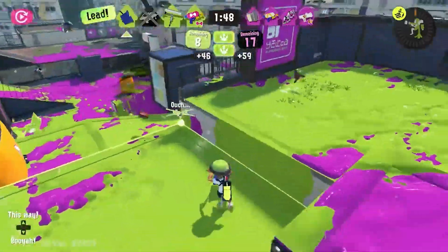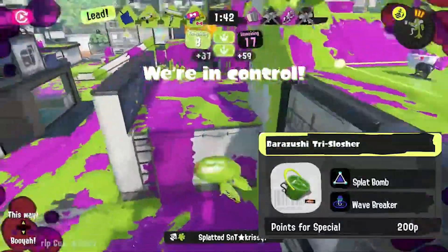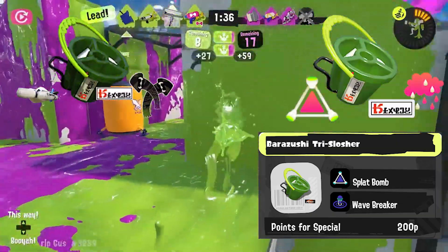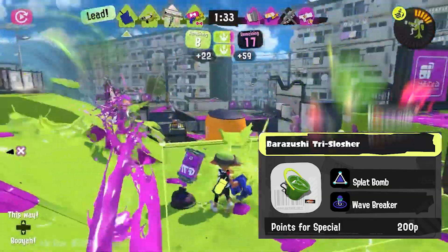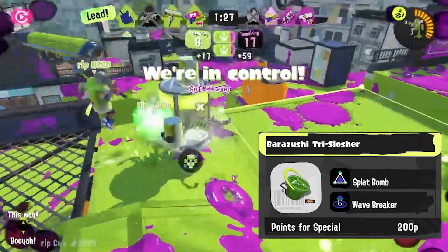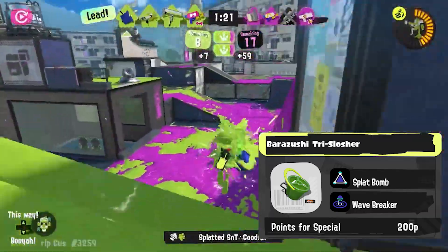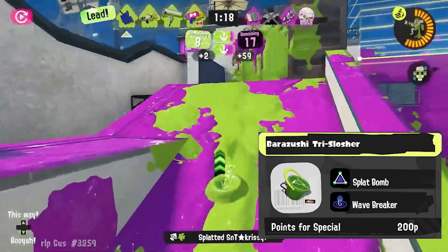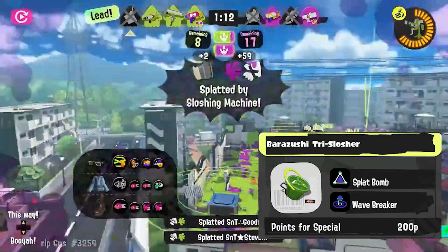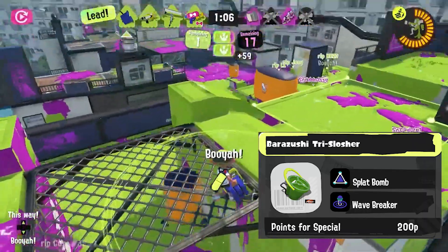For the 3rd kit, I would ideally like to see a Tri that is more focused on creating a nuisance to opponents. I would love for it to have Splat Bomb and Wave Breaker — primarily inspired by a combination of the Nouveau's kit from Splatoon 1 and 2. Splatoon 1 had Echolocator, which Wave Breaker is most similar to because of its ability to track opponents, and Splatoon 2's Nouveau kit had Splat Bomb which functioned well with the weapon. Just imagine — Custom Junior is already annoying, but a Tri Slosher with Wave Breaker and Splat Bomb is going to be hell. I hope this kit happens.